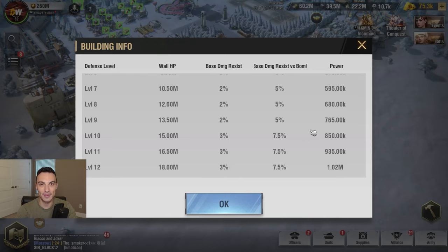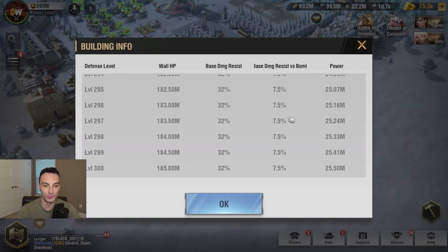Originally, after you got each of your four walls to level 10 to get that max base damage resist versus bombers, the approach was to take one single wall all the way up to level 200 — which was the max level at that time. Once that one wall was level 200, you'd start on your next wall and take that to level 200, and then move on to the next wall, and so on. As previously mentioned in the intro, they have increased the total number of levels per wall — now you can go up to 300 levels instead of 200.